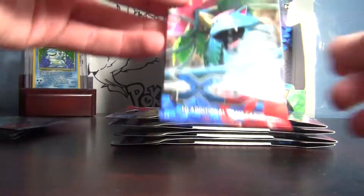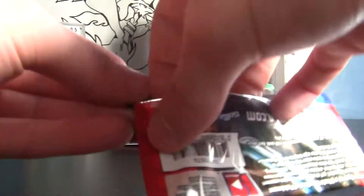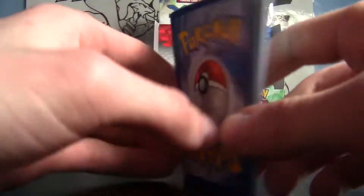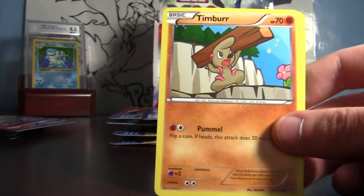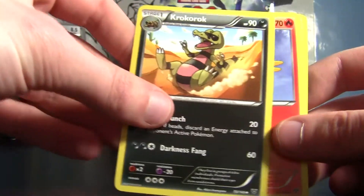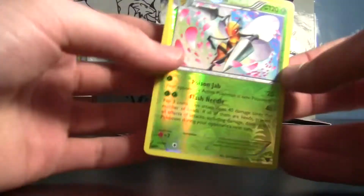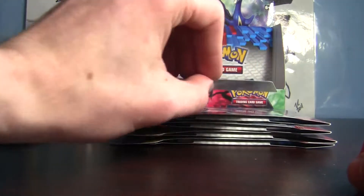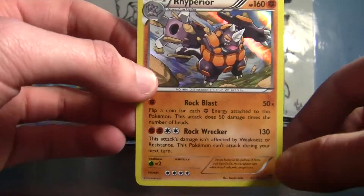Our holo is a fairy type holo — an Aromatisse. I'll take it. Very last pack of the box, it's empty. Venusaur, come on — end it off on a high note. No fairy types, that's all I'm asking for. Pampour, Ekans, Fletchling, Talonflame, Croconaw, Fletchinder, Solrock. No fairy types so far — this has gotta be the best pack of the box. A Beedrill — yes! And our last holo rare of the box is a Rhyperior. Nice, very nice!